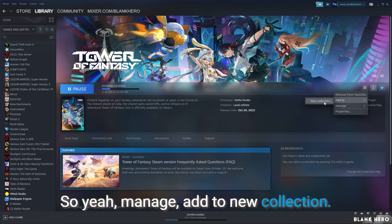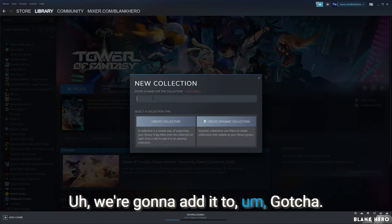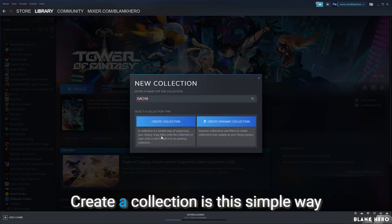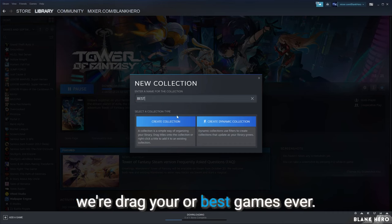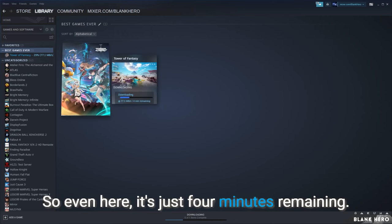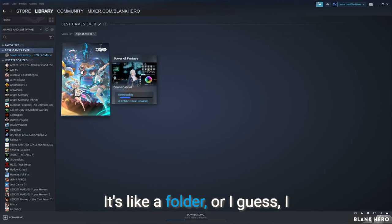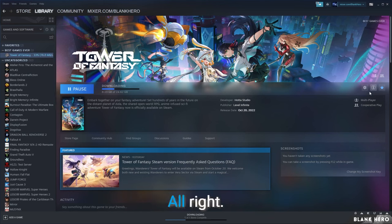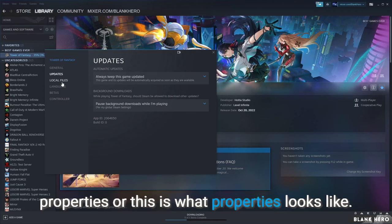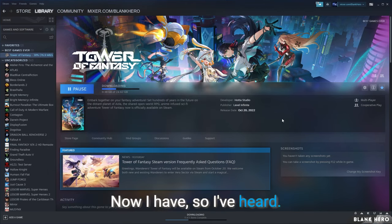You can add it to a collection — let's call it 'Gacha' or 'Best Games Ever.' A collection is like a folder to organize your titles. Tower of Fantasy is starred at the top. In Properties, you can see Local Files, Language — you chose English — and Controller Support. They have better controller support now, I've heard.